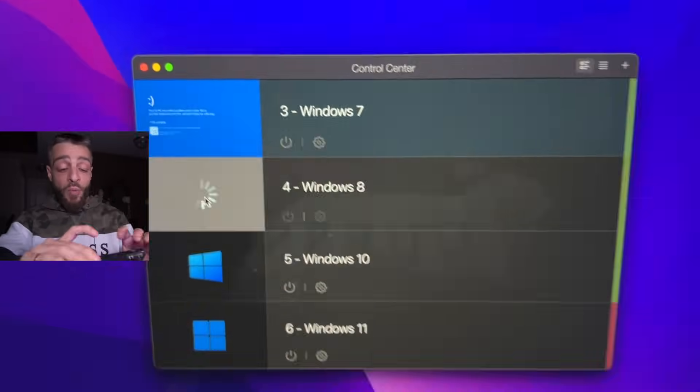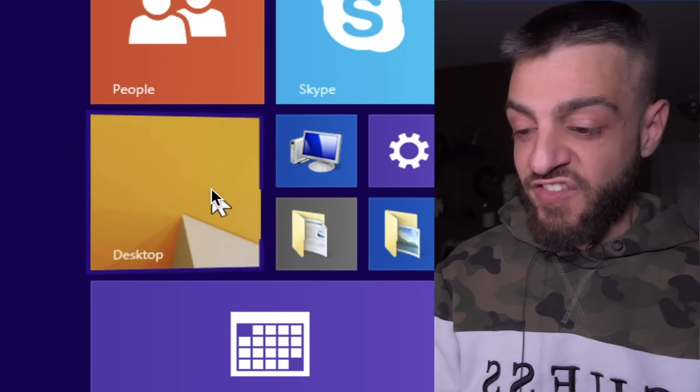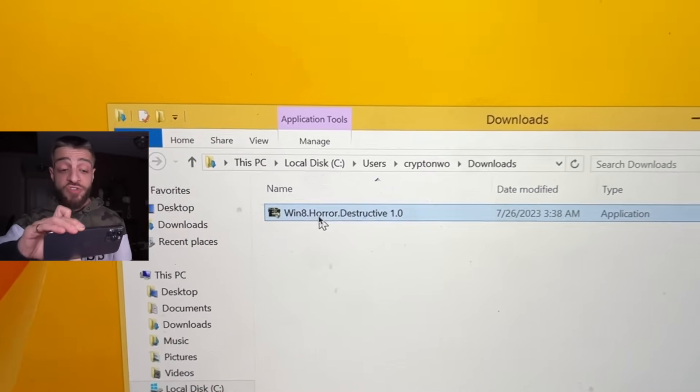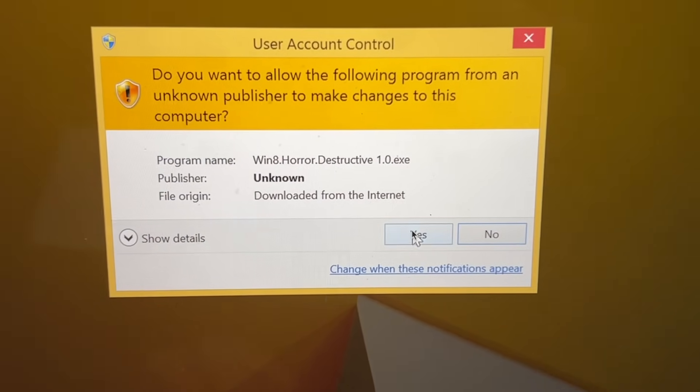Windows 8 versus horror destructive. While Windows 7 is doing its thing, we're going to open up Windows 8 on my MacBook to download yet another computer virus — the Windows 8 horror destructive. This computer virus is going to absolutely obliterate Windows 8. If you don't remember what Windows 8 is, click the start menu — this happens. Let's close out and open up Windows 8 horror destructive 1.0. Run as administrator.